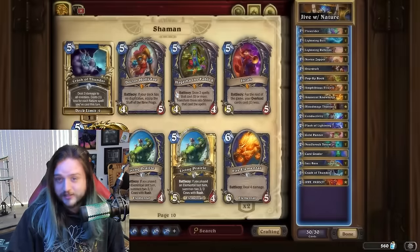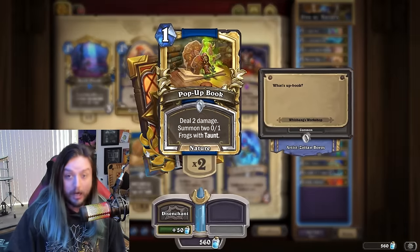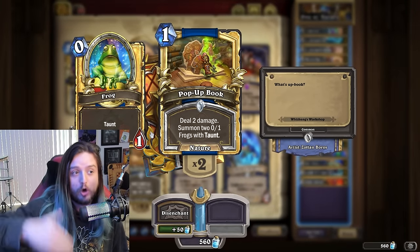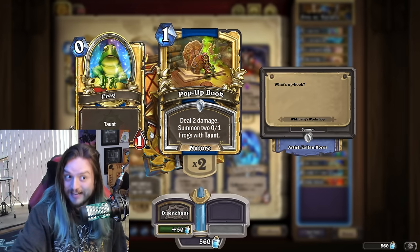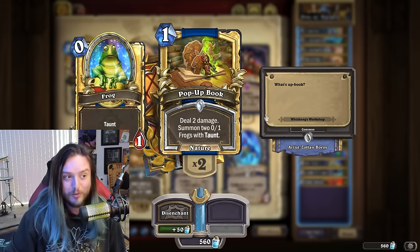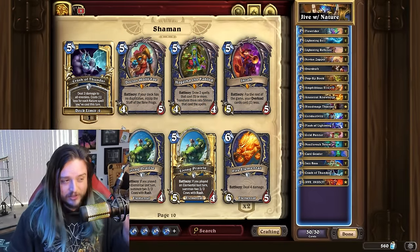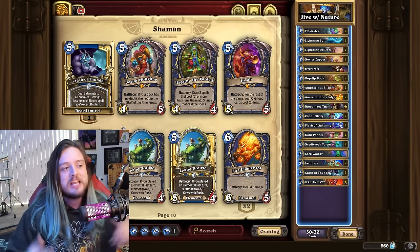You might be asking: how do we summon minions to turn into Ragnaroses? Well, do you remember how Pop-Up Book just got put into this expansion? I told you this card would find a way to be good in Nature Shaman. There's now a way to put it into a meme-style Nature Shaman — and I'll say this is a 'meme' not because this deck is weak, but there is another version.